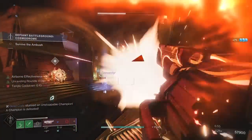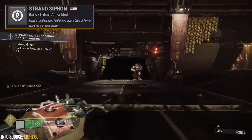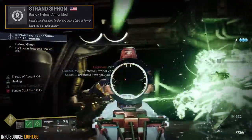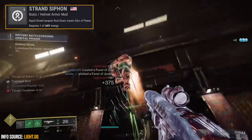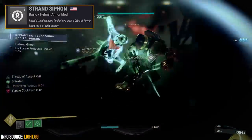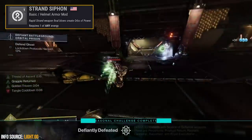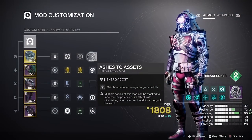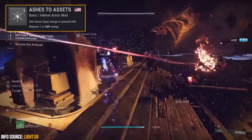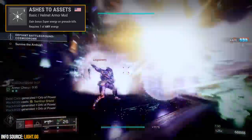Moving on to armor mods, starting with the helmet: the main mods I'm using are the Strand Siphon mod, which generates orbs of power on rapid kills — this is where Perpetualus with Golden Tricorn comes in handy, since we're constantly getting melee kills to proc Golden Tricorn times 2 for that 50% bonus damage, helping take enemies down quicker and produce more orbs. The other helmet mod is Ashes to Assets: since grapple melee counts as a grenade ability, every grapple melee kill gives super energy back, improving super cooldown time.